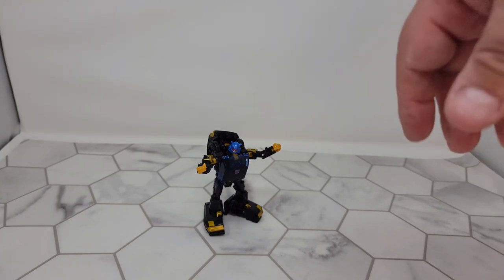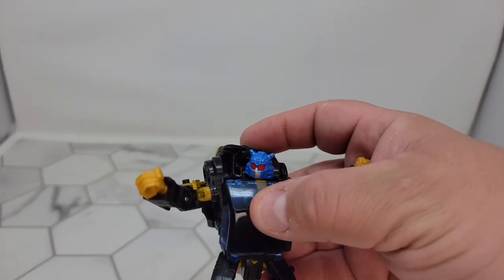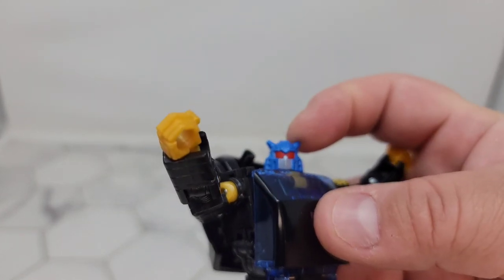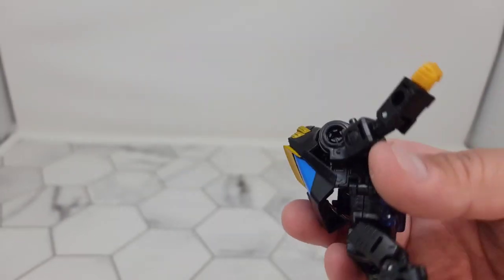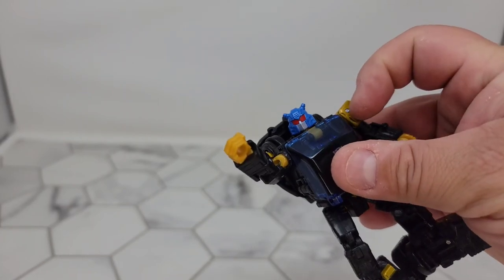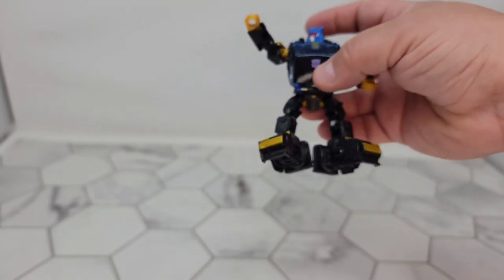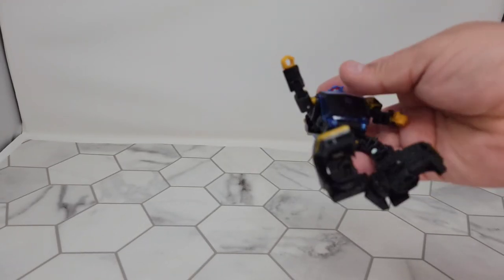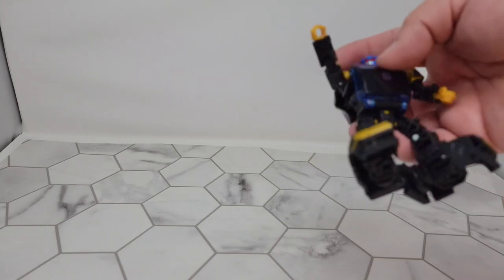Let's take a look at the head: red eyes, blue head, silver mouth plate. This piece is translucent blue plastic. On the back they painted the window blue, gold hands, nice paint apps, and that awesome Shattered Glass Autobot logo. Most of the plastic is black with little gold touches — gold triangle, gold shoulder joints, gold where the legs connect, gold hands.